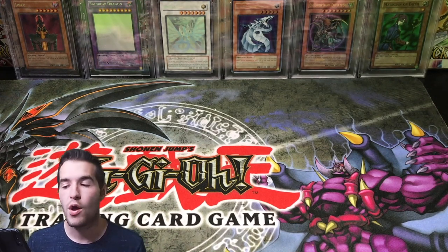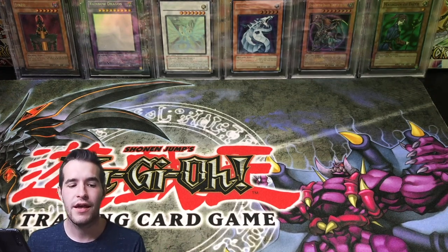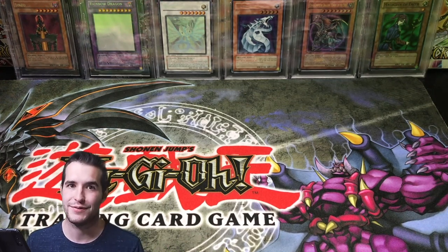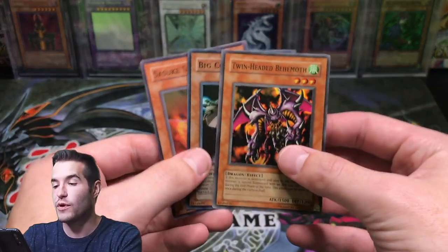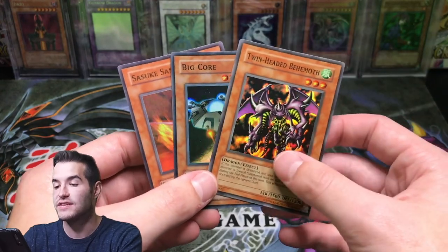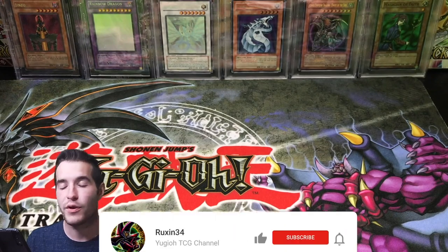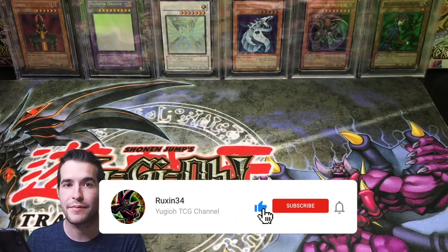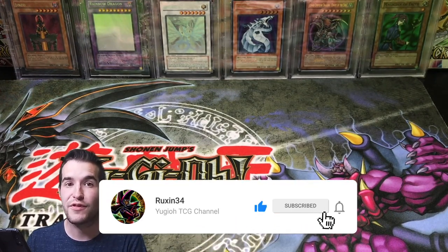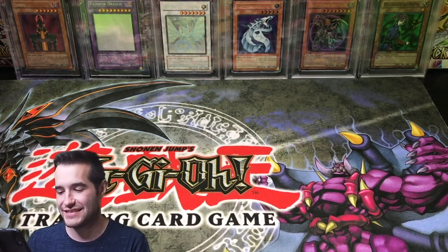So just two packages this time. One I already opened — I didn't realize it had a note in it, so I was like, I'm going to put this in viewer mail, and it's actually really awesome. I'm going to start off with a giveaway for this video. I'll be giving away these three cards: Twin Headed Behemoth from LOD, Big Core from Rise of Destiny, and Sasuke Samurai from Warrior's Triumph. All you have to do is like the video, be subscribed, and let me know your favorite thing from this mail day and what you think we should do with it.